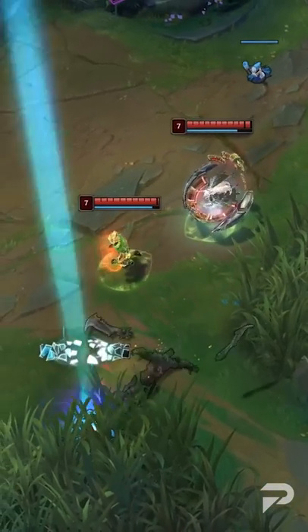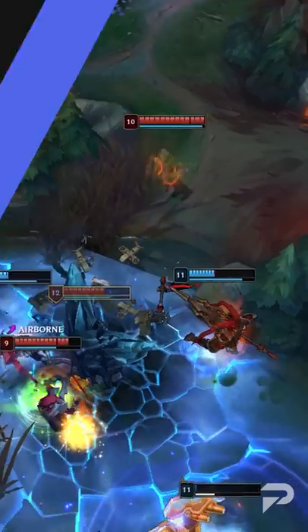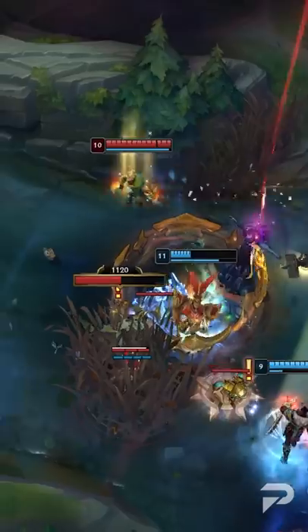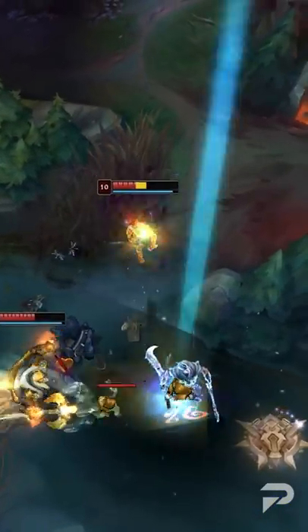Ezreal is a champion that revolves around skillshots. He's most players' first foray into having to aim abilities, but there's a way to make it so you don't need to aim his abilities at all. It's been over three years since this was first discovered, and we figured it was about time to let you all know about it since it hasn't been fixed.